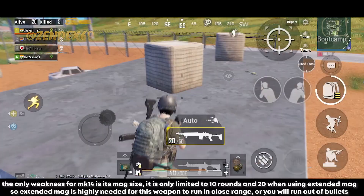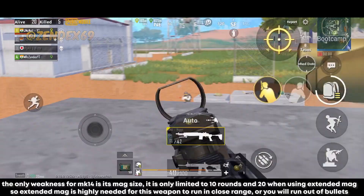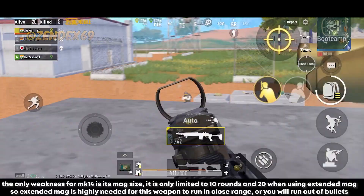The only weakness for MK14 is its mag size — it is only limited to 10 rounds, and 20 when using extended mag. So extended mag is highly needed for this weapon to run in close range, or you will run out of bullets. And it's airdrop exclusive, which means it's hard to find.